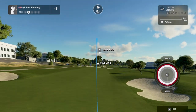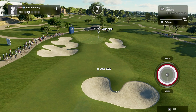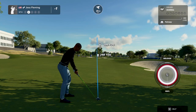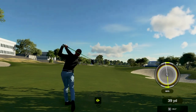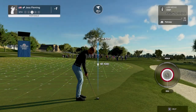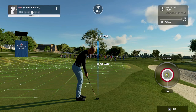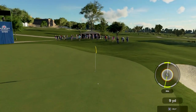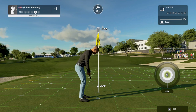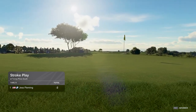Okay, hole number nine, shot number two — let's see what you got. That's bold using the driver off the fairway — I'll take it. Yeah, we'll have that. This is what our third shot's looking like. Nice chip — here comes a three-footer. Okay, well putt, now let's move on. We managed to bring things down to two under after that one.